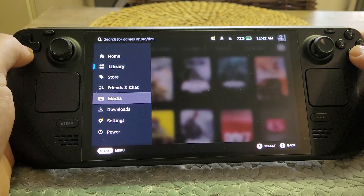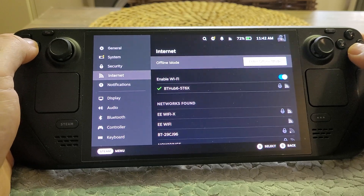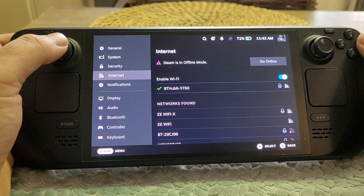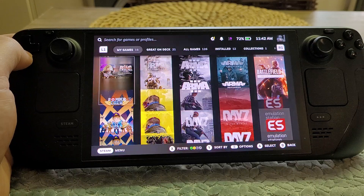If we go into Settings here, and we go into Internet, and let's go into Offline Mode — it's given us a little warning there as well. It's important to remember that when you are offline you are losing some of the advantages that the Steam Deck can offer.